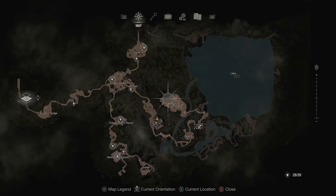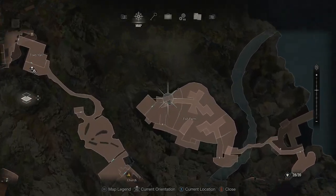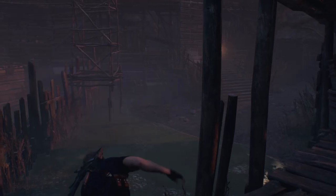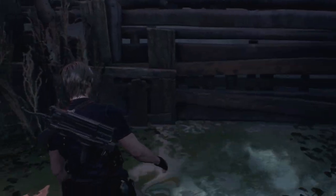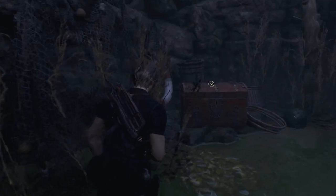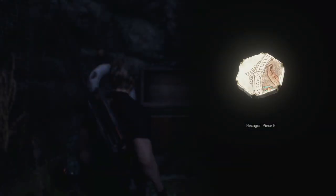Hexagon piece B is in the back end of the fisheries — I'm going to show it right here on the map. This one's a little bit more difficult to see. Basically, as you are coming across all of the gantries here, you'll need to jump off and then loop around and underneath all of the woodwork, and you'll find a chest that's going to contain the next hexagon piece.